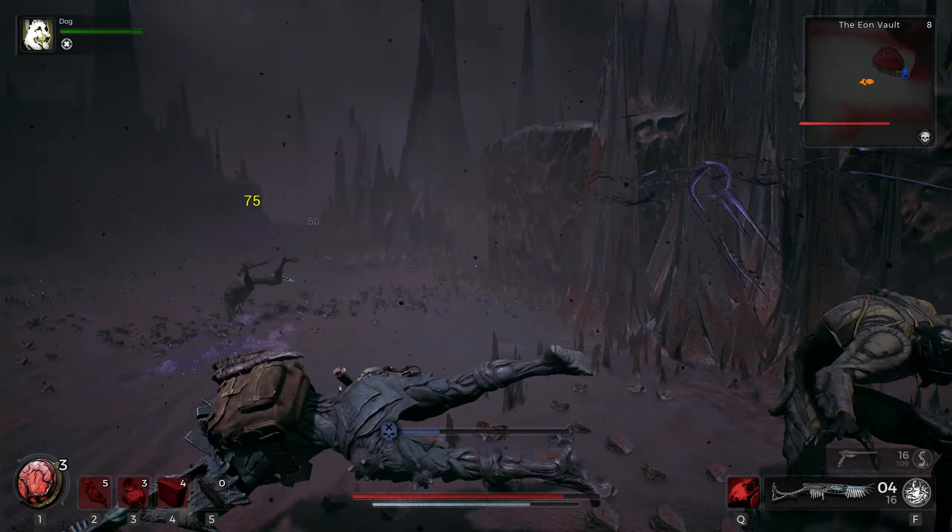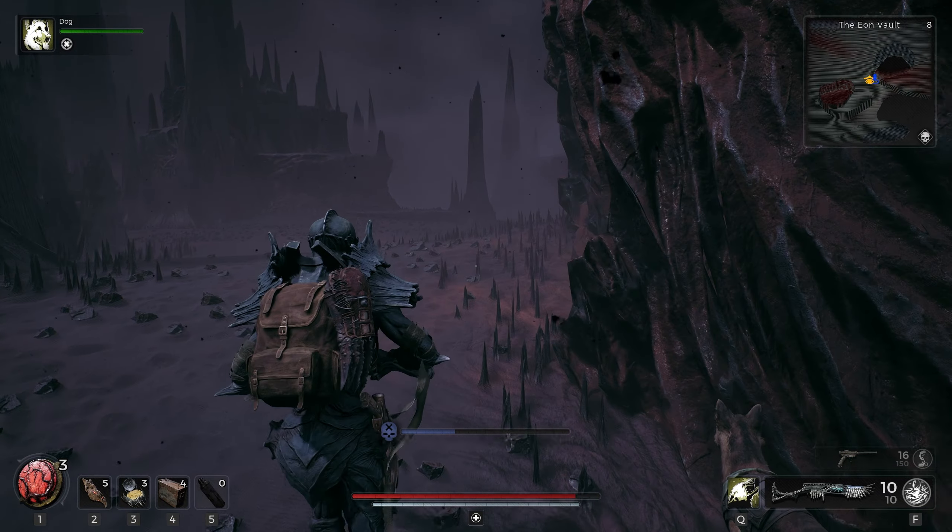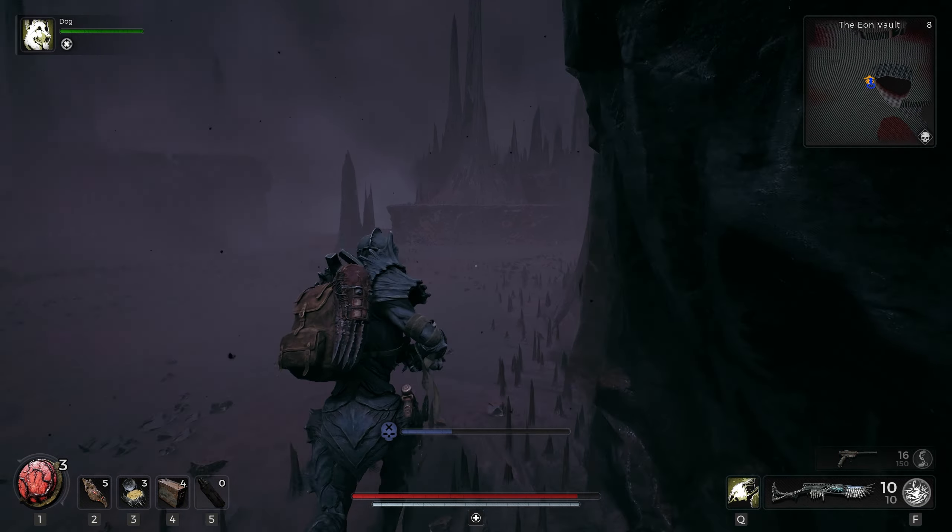Still more enemies — damn, they're relentless. We seem to be coming to an edge of something here. Maybe something's down here in this canyon? No, that's a pit. We'll walk around this. Just some more enemies — headed towards the big building we saw at the beginning of the map. We'll definitely want the ammo. This gun doesn't do much from a distance. They absolutely unloaded on my dog.